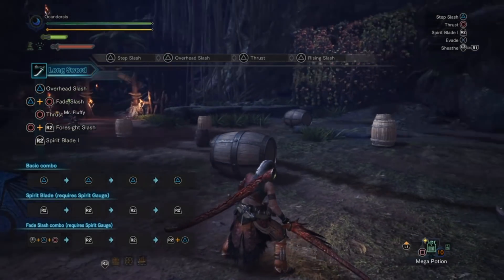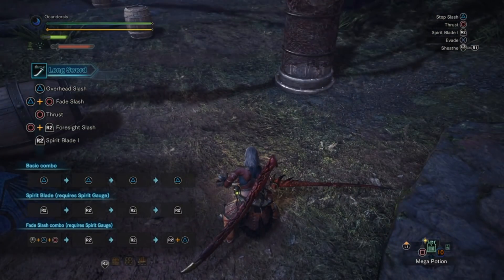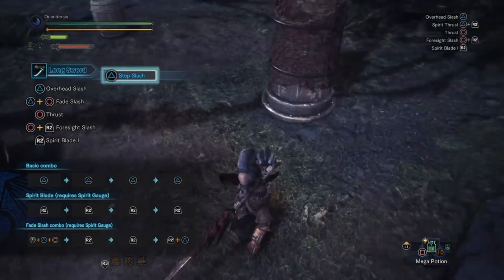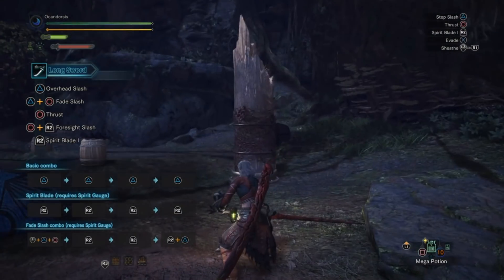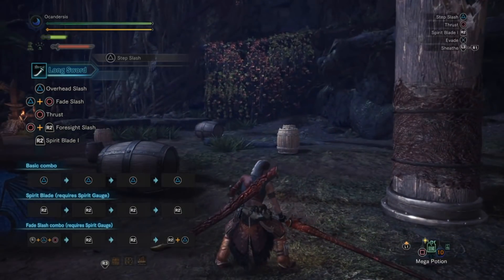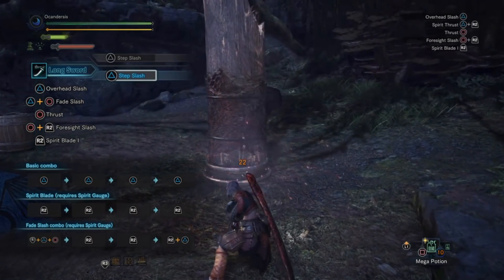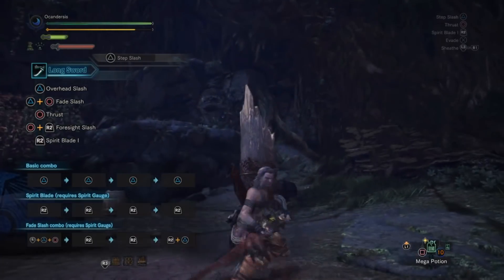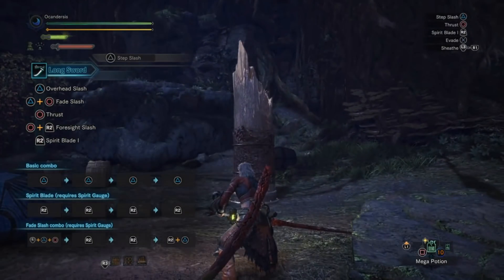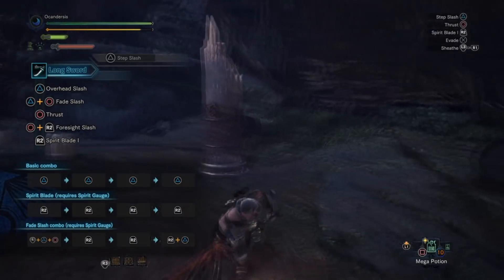The first attack, the step slash, gives your character a step forward. As you can see, we are definitely out of range for hitting the target in front of us, but with a step forward you can hit your target. It gives you the extra room in combat that you may need to hit your opponent while trying to stay out of their range, which is really good for a two-handed weapon.